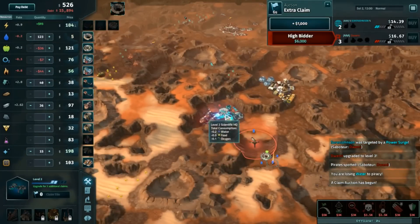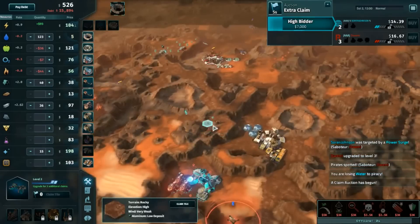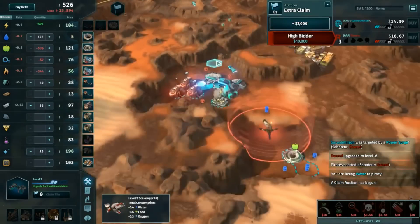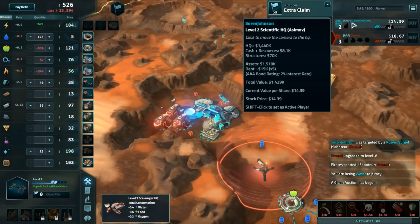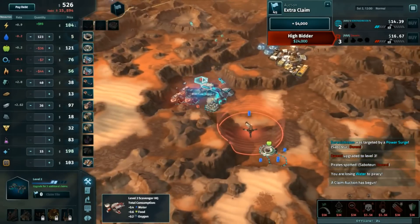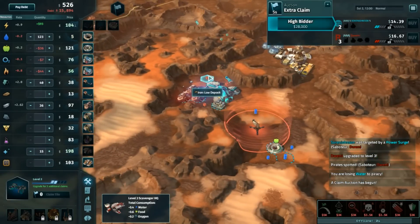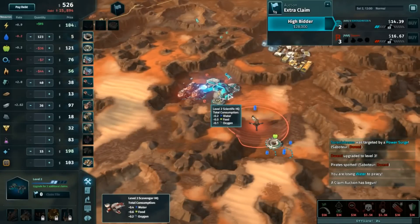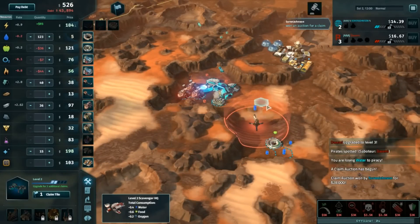Soren is also being pretty heavily slowed down by the fact that he already moved into this geothermal plant. Not a bad idea, necessarily — it will provide him power and keep him from getting a ridiculous amount of debt. However, unfortunately for Soren, it did cost him a lot of resources, and this is a big part of why he's not HQ level 3 yet.